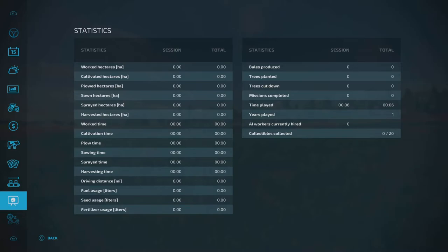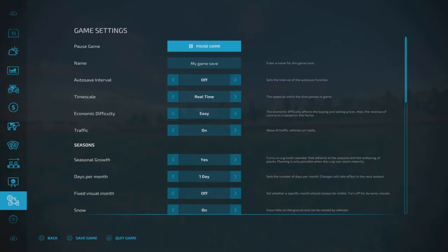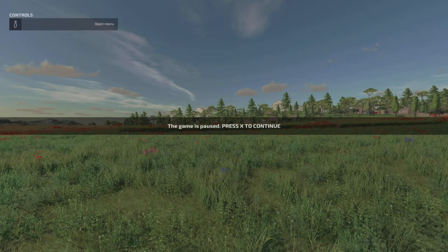Statistics — this gives you an idea of what you've done so far. You've played six whole seconds apparently — I think that's supposed to be six minutes. Same thing here — game pause. It took me a while to figure the pause out. I was like, where is that at? But it worked out.